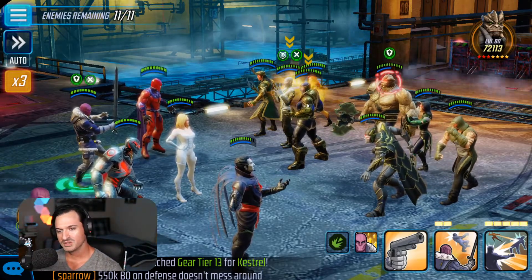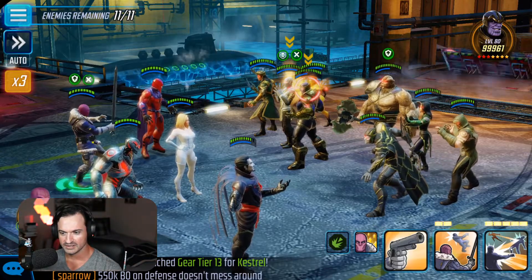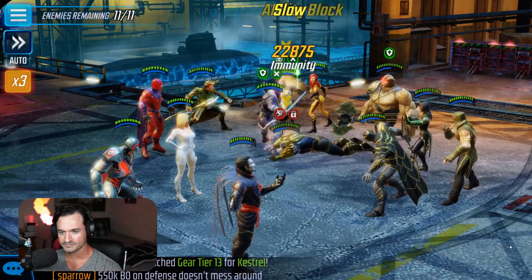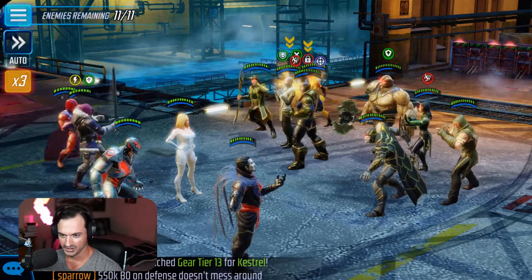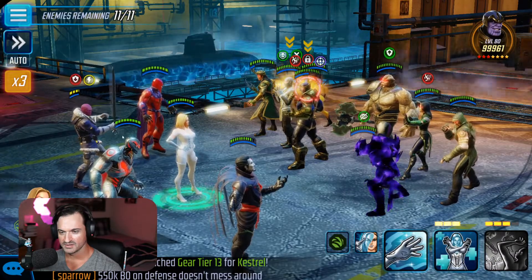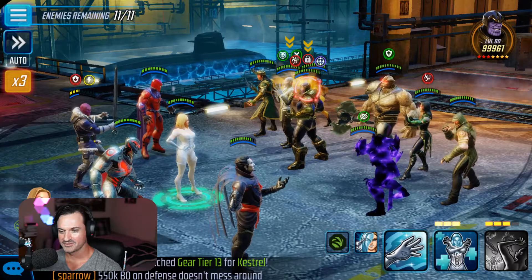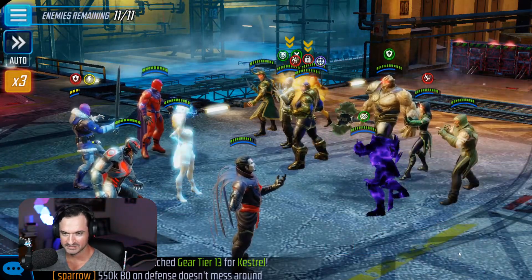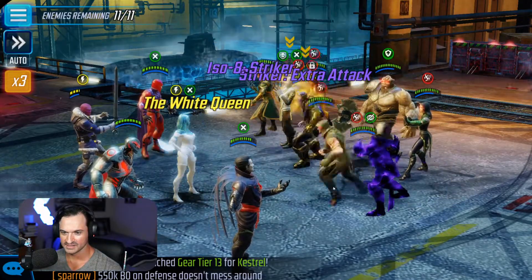First move, we're going to ability block Thanos with the ultimate from Zemo. You can see that ability block right there. And there you go — Kull Obsidian does the counter. Things are not looking good right now, but that's all right. Next thing, we're going to throw some salt on these guys and use the special from Emma. That's going to slow most of these guys down.